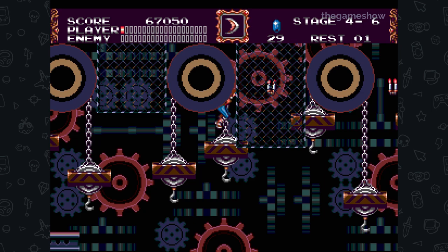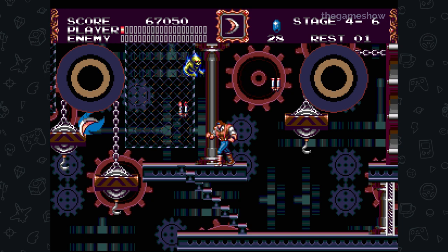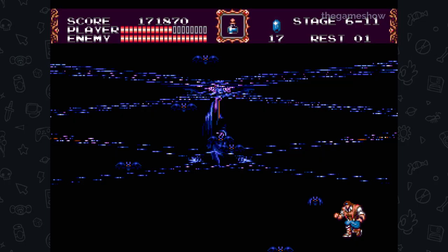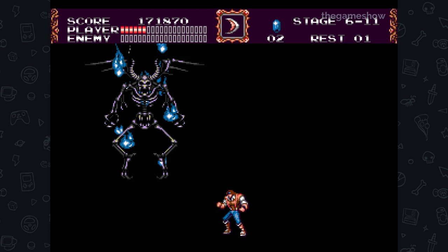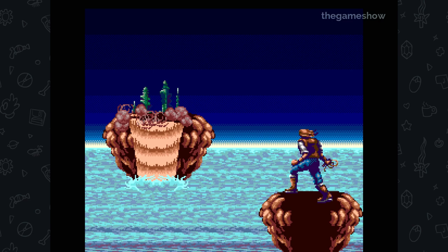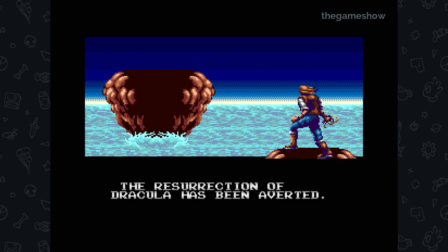Konami had neglected Sega platforms up until this point — no Master System releases — and slowly got on board with the Mega Drive after establishing their SNES output. In PAL territories the Mega Drive outsold the SNES 2 to 1. The New Generation sold about 40,000 copies in Japan with Famitsu giving it a 28 out of 40, making it the worst-performing Castlevania in Japan, with the rest of the world similarly lukewarm. History has been kinder though: it now regularly appears in top 25 and top 10 Mega Drive lists online, with some calling it the best 16-bit Castlevania. It's definitely considered a top-tier Mega Drive game.